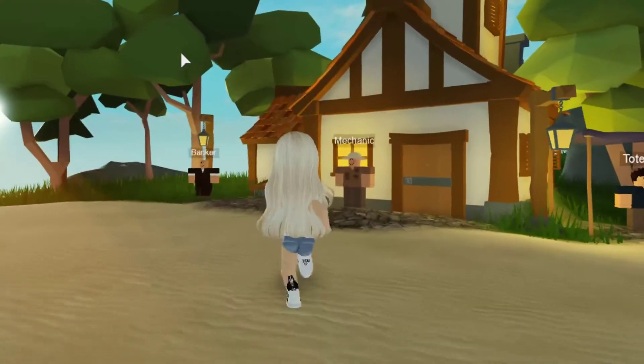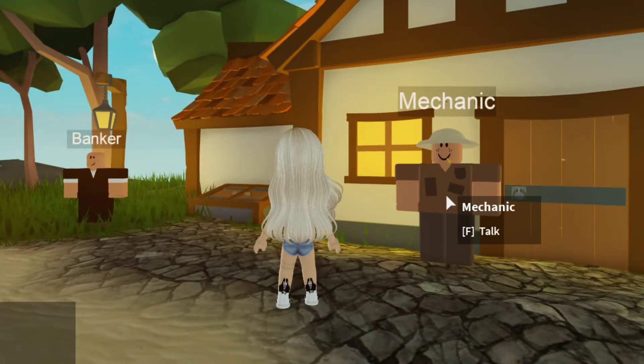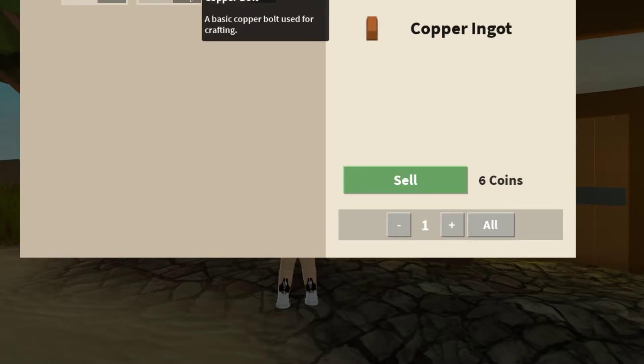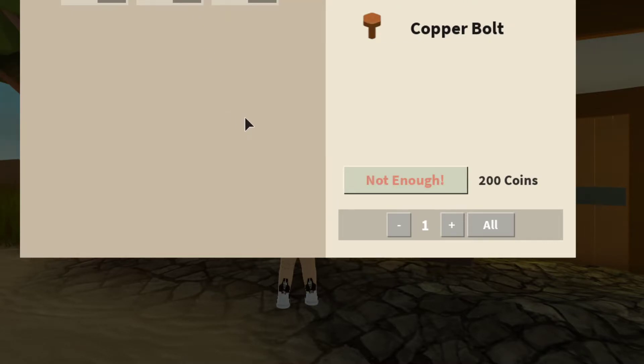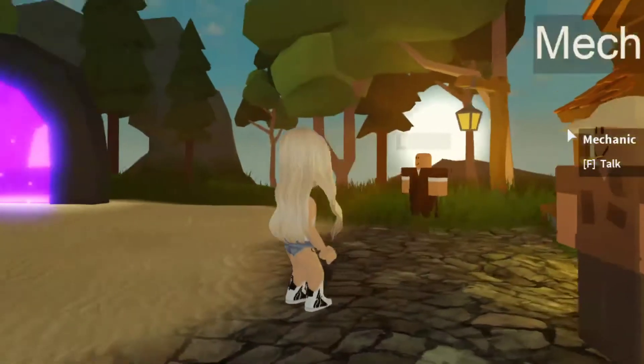They did add a mechanic, so you can sell your gear box — though I don't know what the gear box does — your copper bolts, or your ingots. The thing is you don't get very much for the ingots, and the copper bolts are like 200. The gear box is pretty expensive to sell.